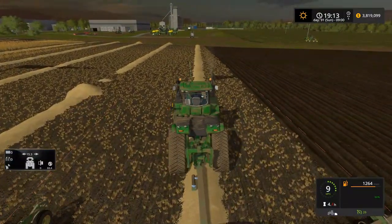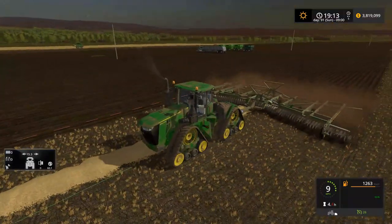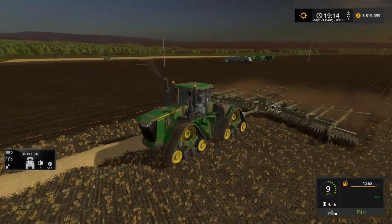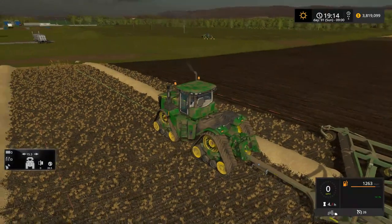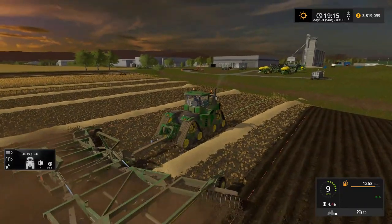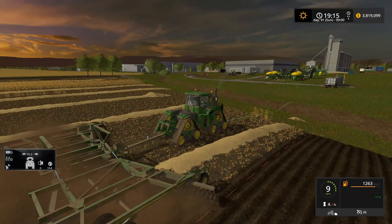Using one of the John Deere 9620 RXs on the server here. I know we've got at least three of them, if not more. I see one there, there's one here obviously, and I think there's another one down — yeah, there's another one with a plow on the opposite side. If you look at the map, kind of the center of this field is plowed. There's another 9620 RX there.